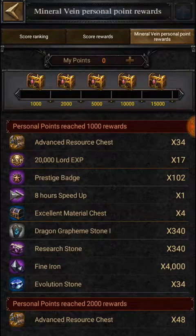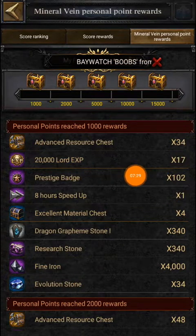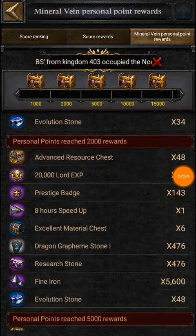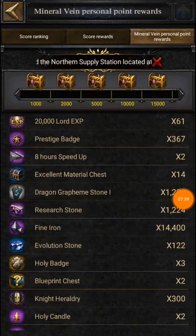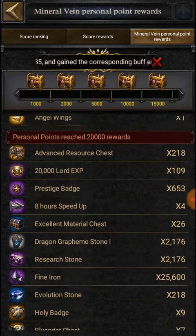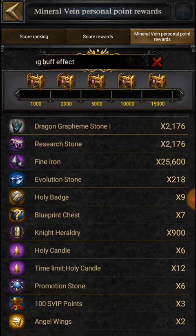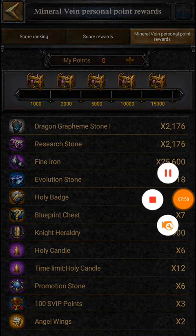Let's look at rewards. Personal points when reached give a lot of great rewards: experience, passage badges, speed ups, fine iron, evolution stones, holy badges, and even angel wings. VIP points too. With 20k points maximum you can earn rewards easily — you can find some formation help also.